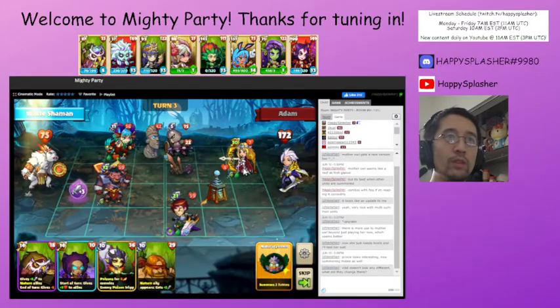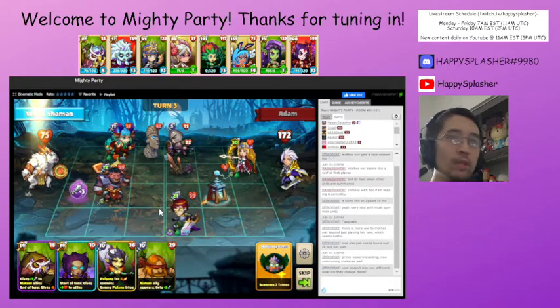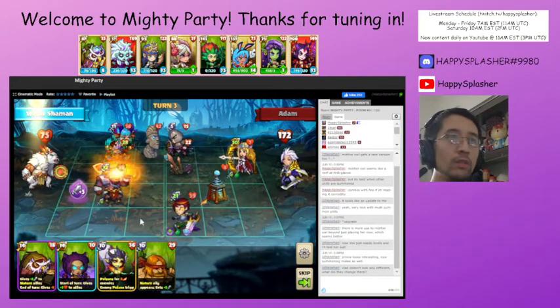Poison is going to go off next turn, so this will kill that unit and then there'll be some damage over here. This is when we will summon our totems to help us block.